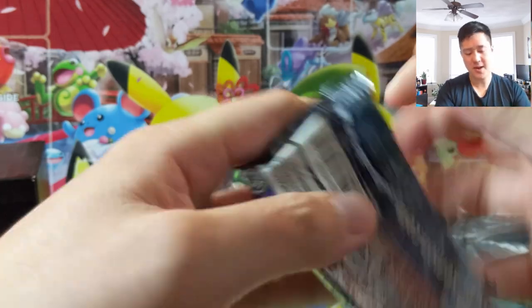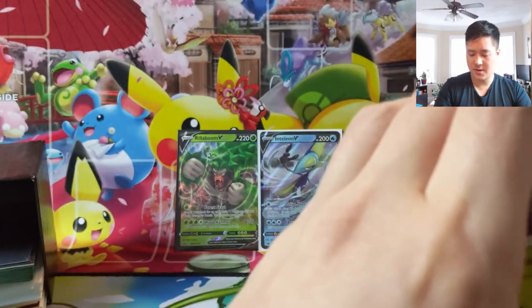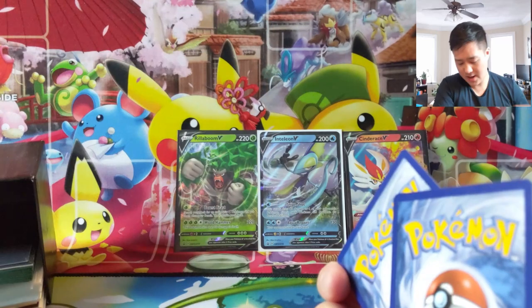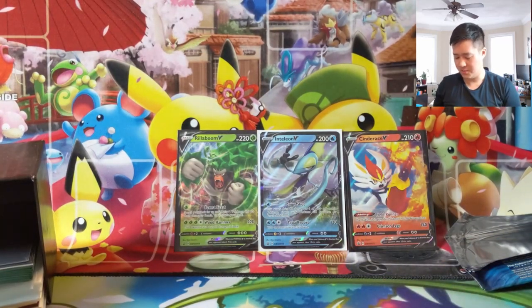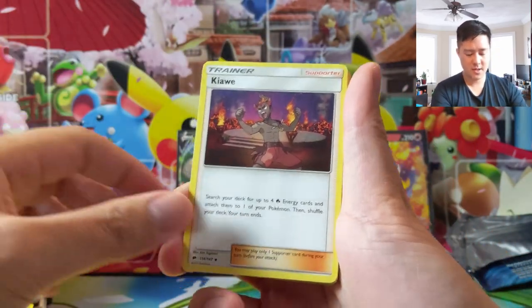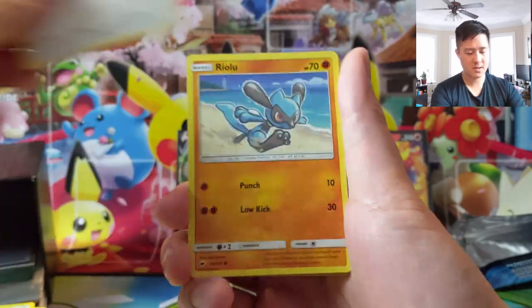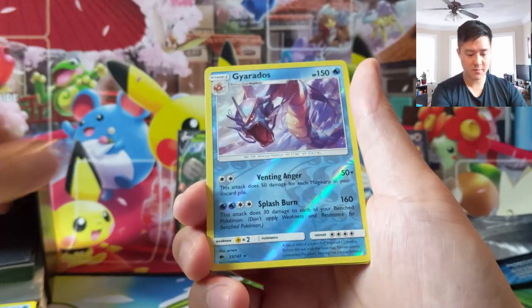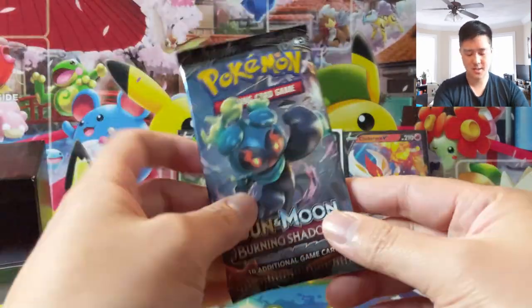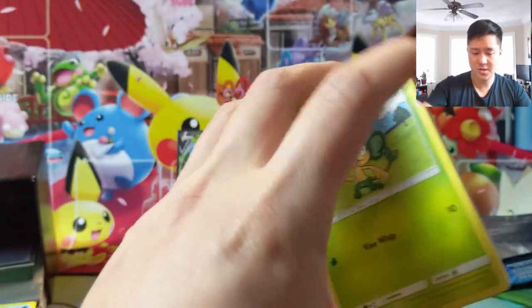Two packs remaining and so far we just got that one hit. But then - whoa, absolute home run - a hyper rare Olivia! Also a Kiaway, Wimpod, Alolan Vulpix, Meowth, and a really cool Gyarados art. Then our last burning shadows pack.